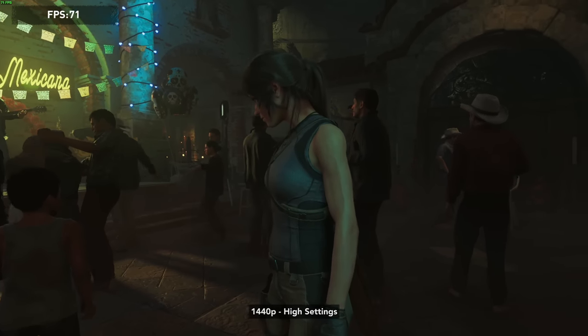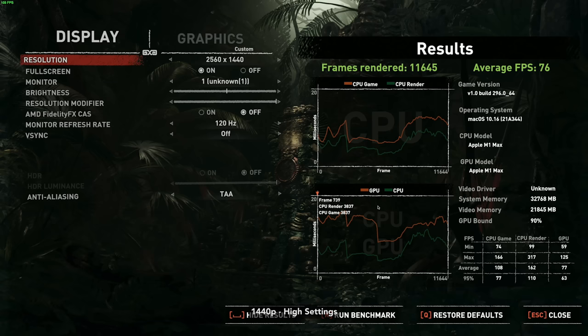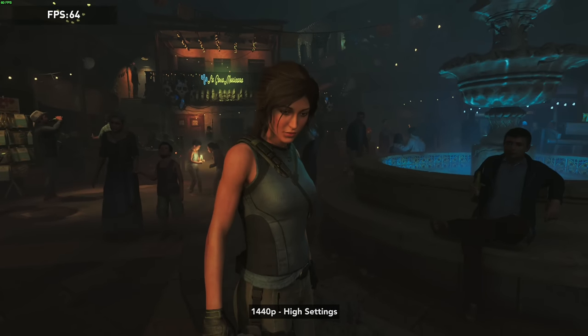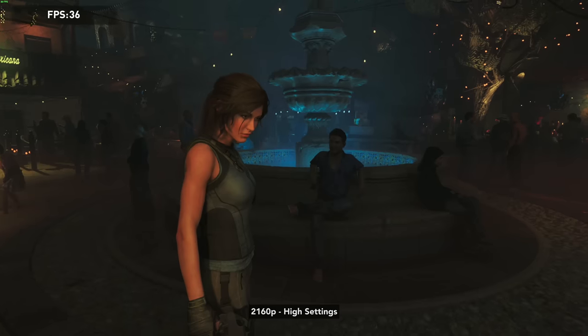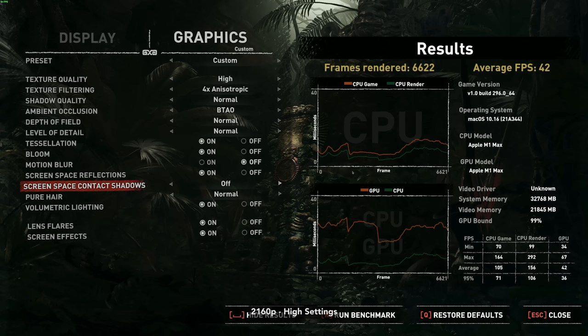At 1440p high, the game gets 76 to 80 FPS. This is a really good graphics quality to choose if you prefer graphics over performance. And finally, at 4K high, the game gets 42 FPS.